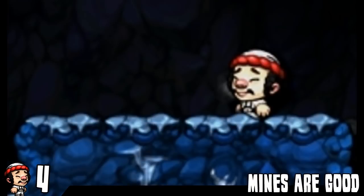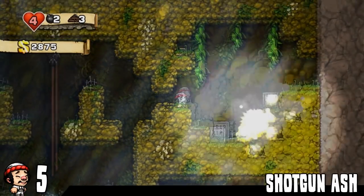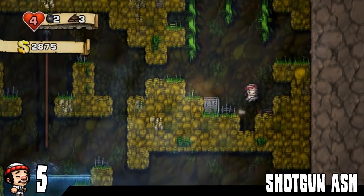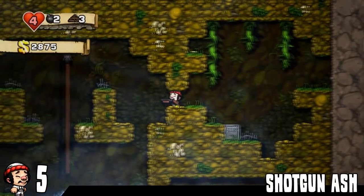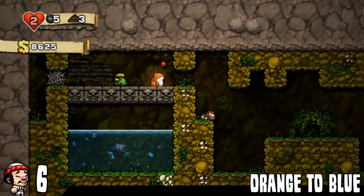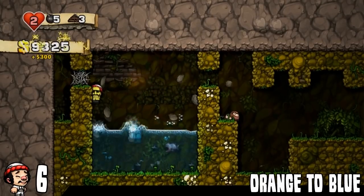Next up we have the Ashgrave. A lot of people already know about this — if you've seen any Let's Plays, you probably already know. You can find a shotgun in the Ashgrave on the Dead or Restless levels, which is an Evil Dead reference. Next up, orange frogs — if they drop into water, they turn into blue frogs. So there's that.